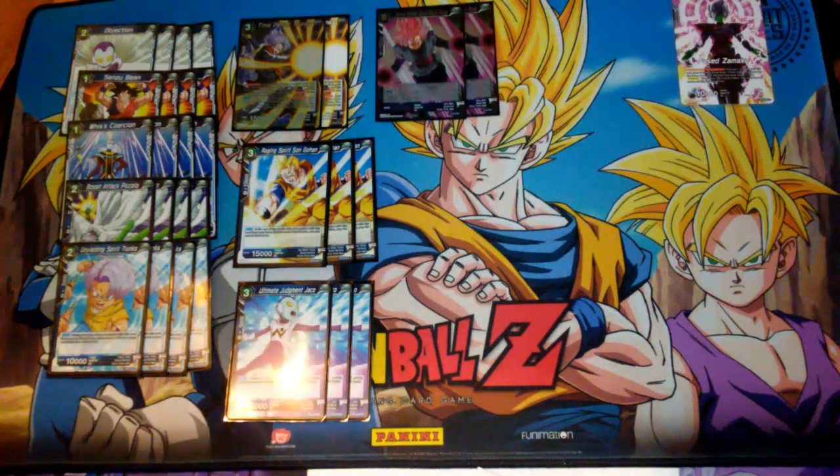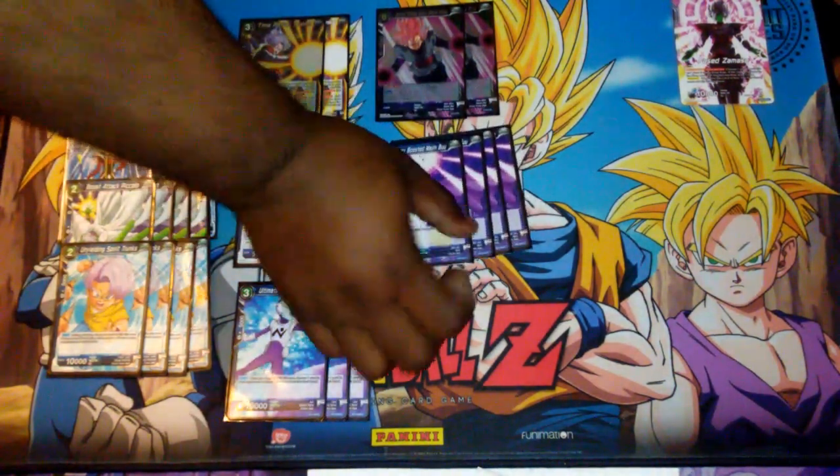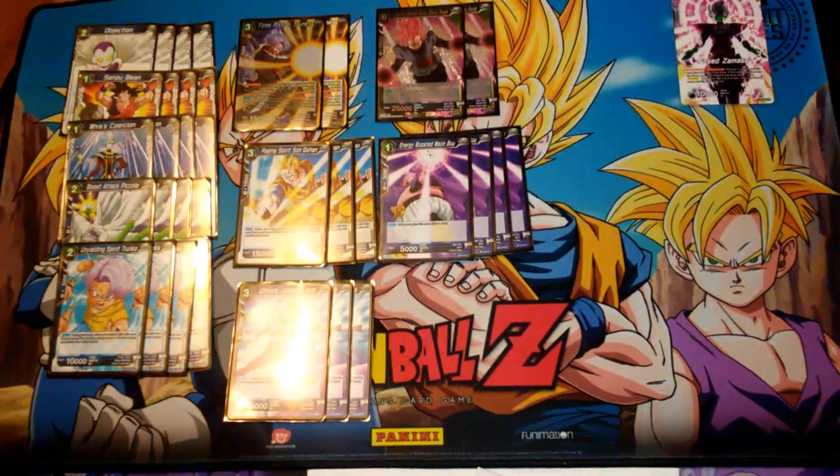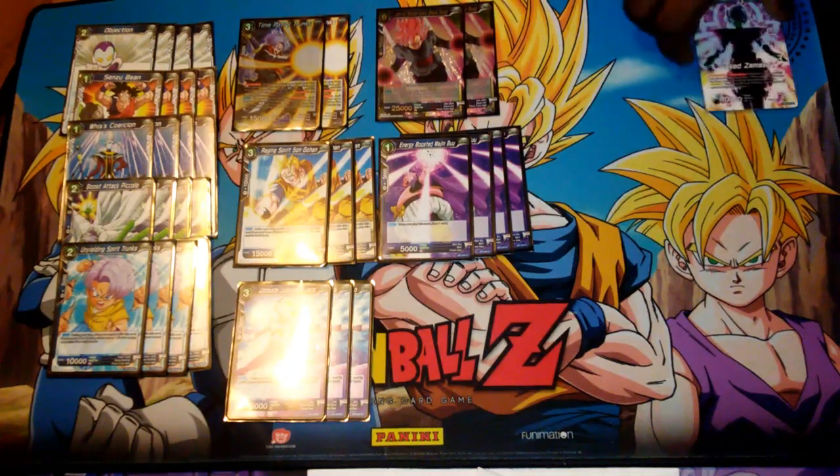For the drawing factor, we're running four Energy Booster Majin Boos, because you need to draw to see your pieces. Now going into green, this is where the deck changes up.